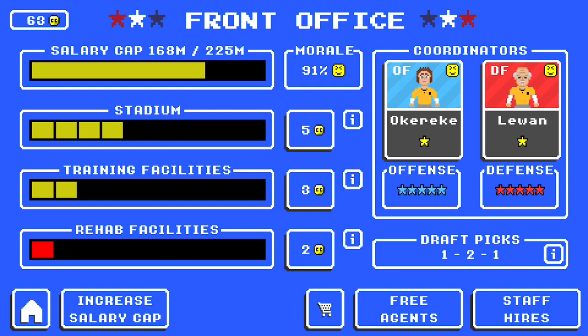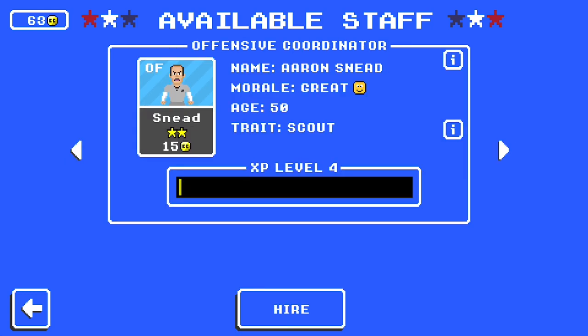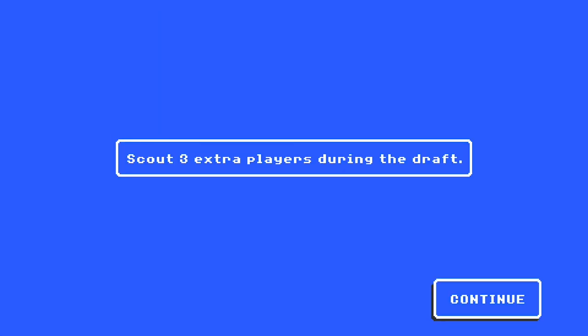We're starting on my Record Breaker save. We're going to the Staff Hire screen and we're just going to find all the different skills and break them down as we find them. Starting off with Aaron Sneed — he has the Scout trait. The Scout trait allows you to scout extra players during the draft, specifically three extra players.